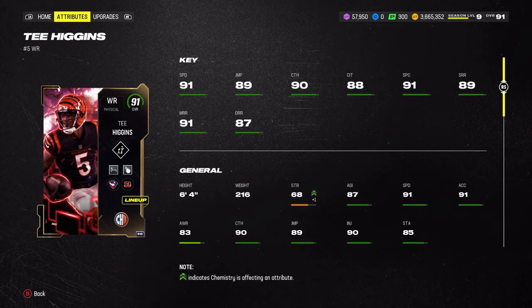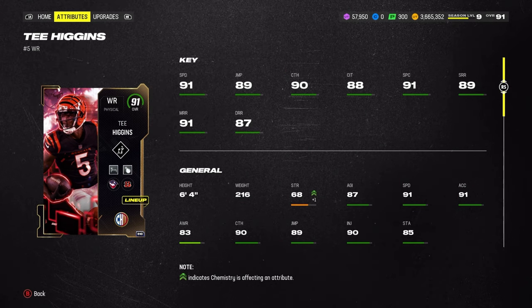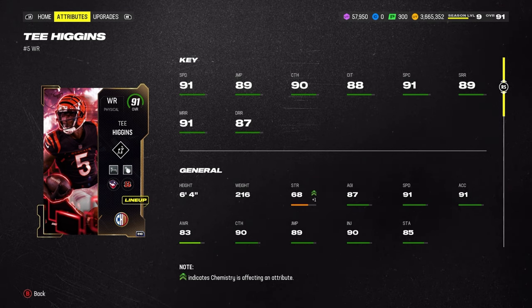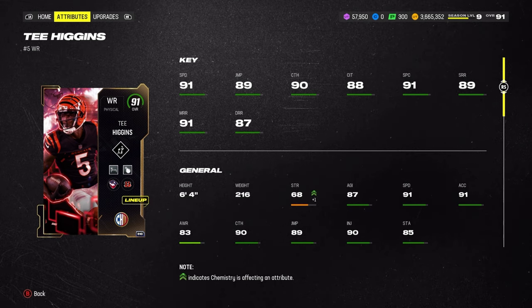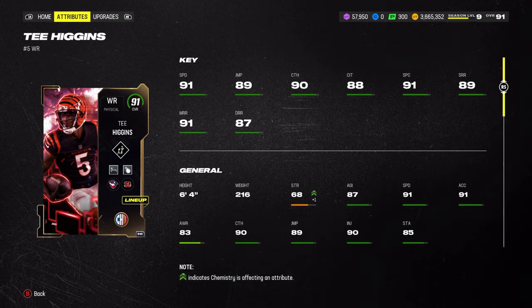What is going on y'all, we're back with a gameplay video and today we got this 91 T. Higgins. This card is actually free if you got 50 wins in the Campus Hero house rules. It's nothing crazy, just a 91 overall, but kind of good stats here — 91 speed, 89 jump, 90 catch, 88 catching in traffic, 91 spectacular catch, 89 short route running, 91 medium route running.